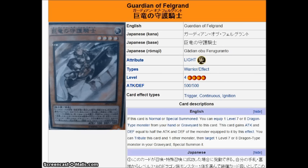Then we have Guardian of Felgrand, which is the second level four warrior. Stats are 500/500. When he is normal or special summoned, you can equip a level seven dragon from your hand or graveyard to him, and he gains half the ATK and DEF of the equipped monster. If you tribute him plus the equipped monster, you can special summon a level seven or eight dragon — same effect as Paladin of Felgrand. He's arguably better than Paladin because he can get bigger, but worse in that you can't summon him turn one and equip from the deck.